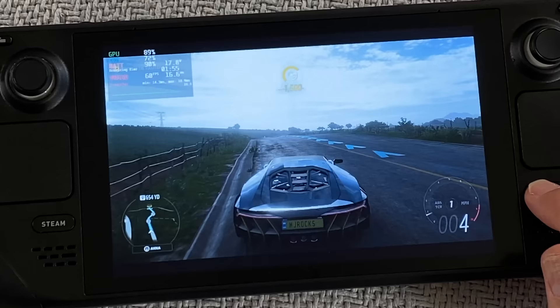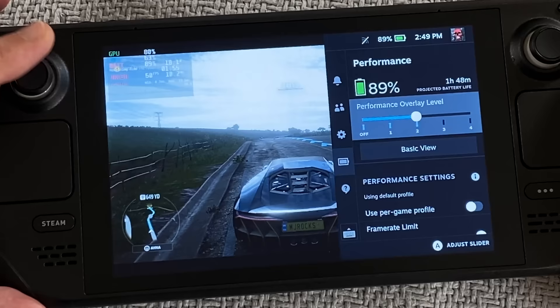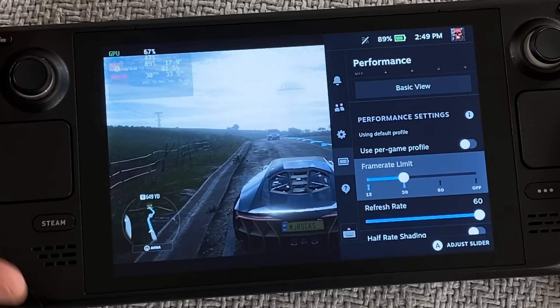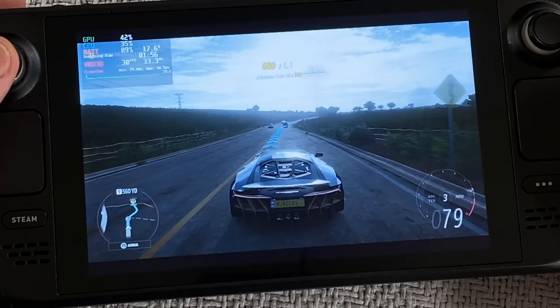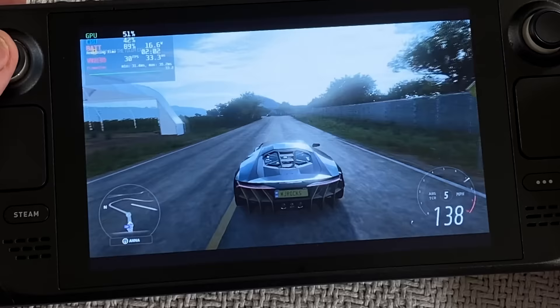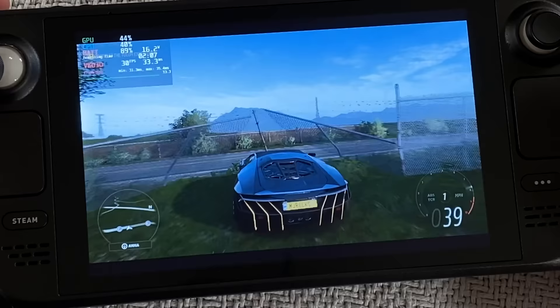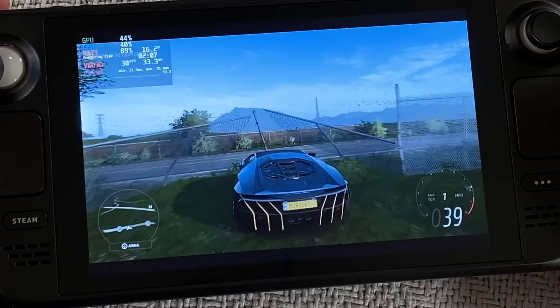Under that same menu you can set a limit on the frame rate, and this is outside of the game itself. Many games will have the option to set the frame rate, but here you can set it globally. You'll see the change reflected in the metrics. When you drop it from 60 down to 30, after a couple of seconds it'll start adjusting how much battery life it thinks you will get. Dropping the frame rate from 60 to 30 is acceptable — it's not great and you wouldn't want to do it all the time, but on a three or four hour flight, if it gives you extra time to play your games, why not?